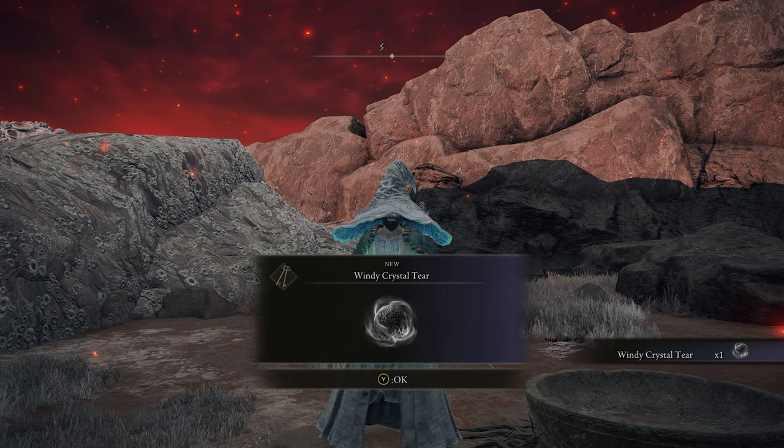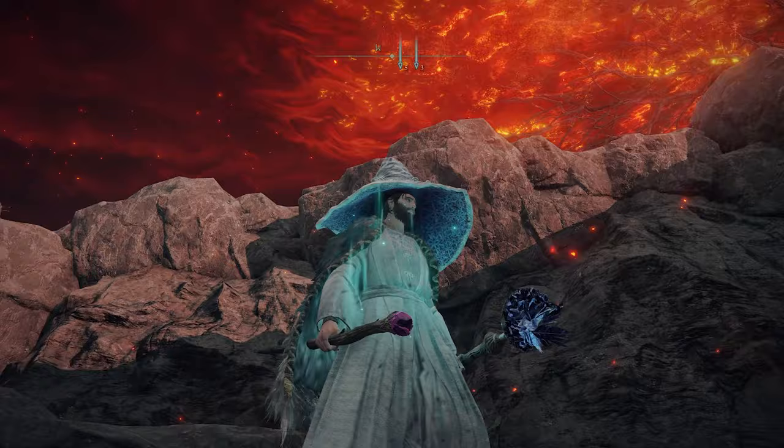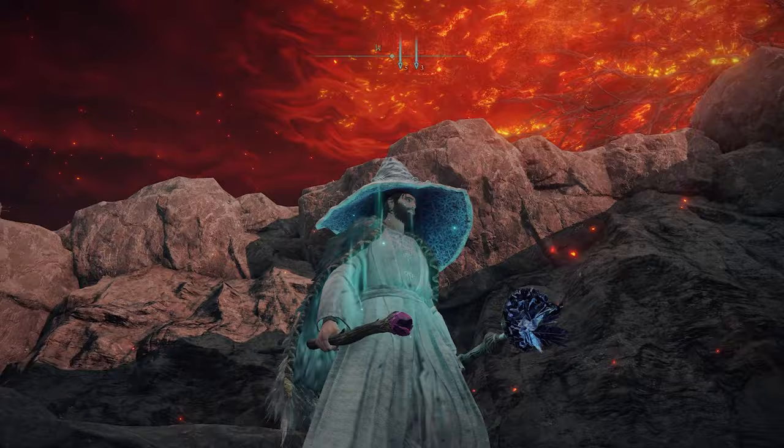The next tear is the Windy Crystal Tear, which increases your dodge roll effectiveness — sort of like the Claw Talisman. The location is in southern Caelid, protected by two large birds hanging out above the cliffs, so be careful there.